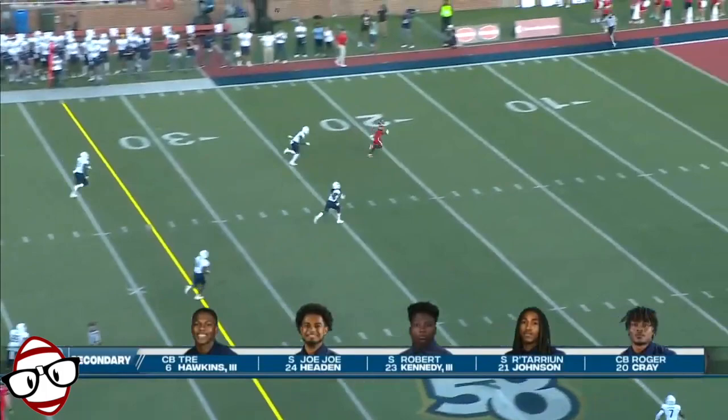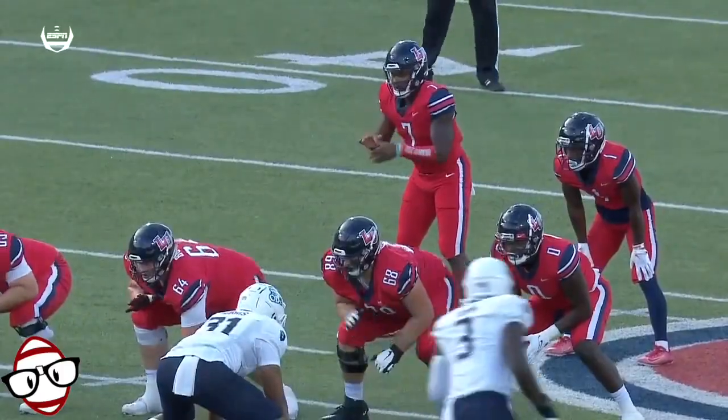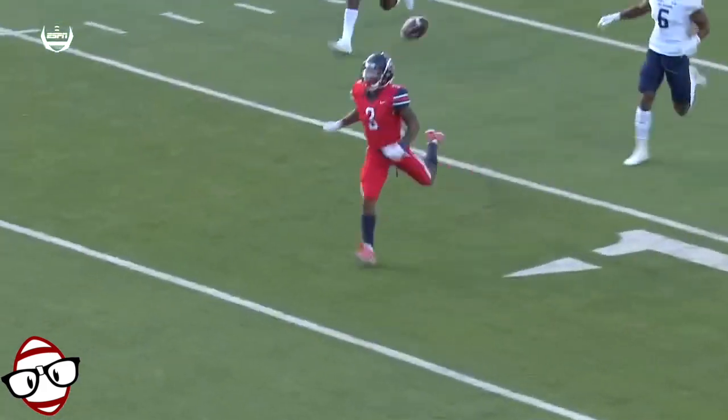Willis, hesitation, double move, has a man down field, and he overshot it. DeMario Douglas had beat his man, Trey Hawkins. They've been running the short routes — the speed out, the curl route — and now setting it up for that double move, which he ran really well.